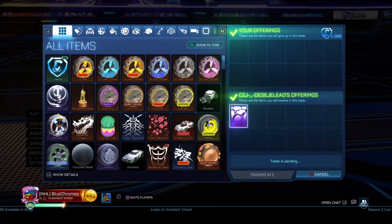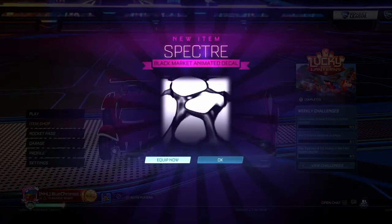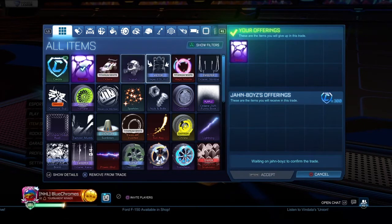We're going to buy a Spectre for 200 and then flip it for 300 — so that's an easy 100 credit profit. These black markets are just a really simple way to make profit fast.